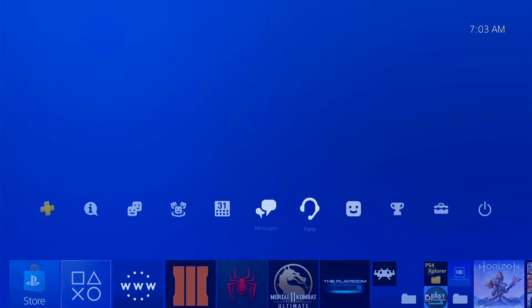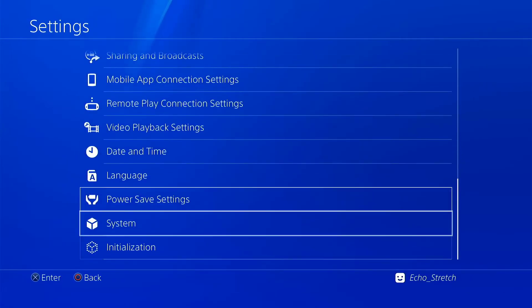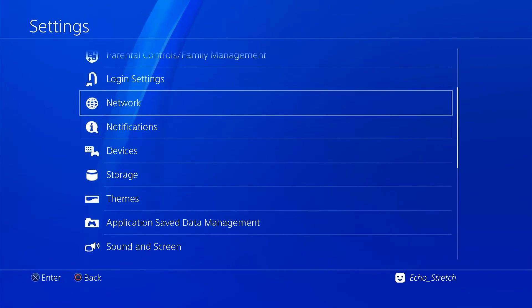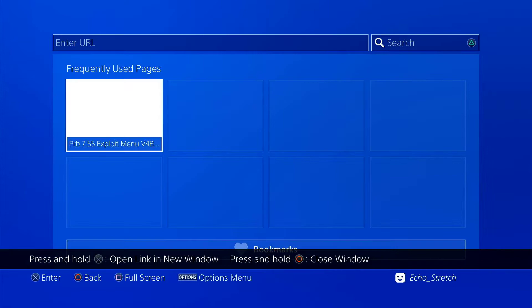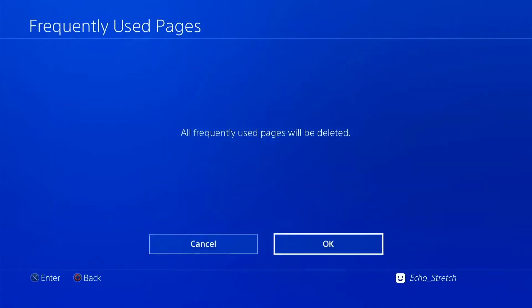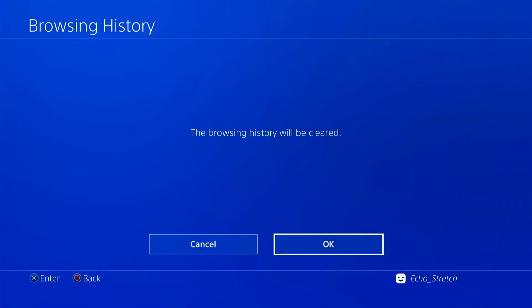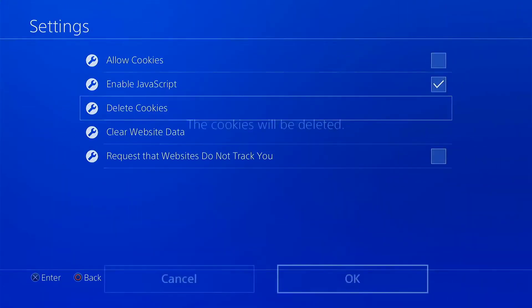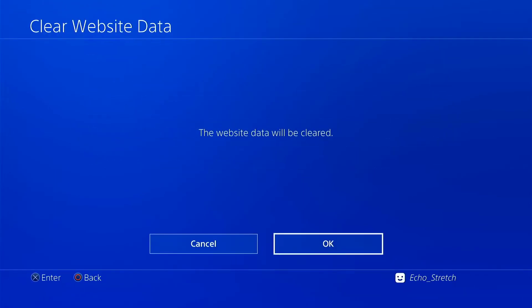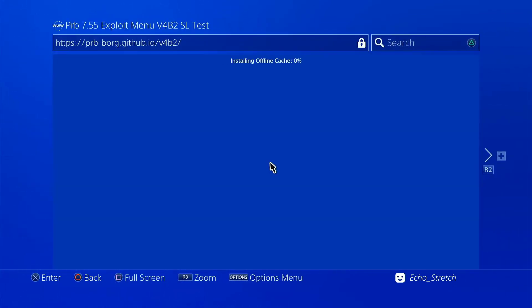We'll jump right into it. You can see I do not have debug settings going on. We'll go up to our network and turn on our internet, go ahead and open our browser — just do the usual. We'll go into bookmarks and go ahead and launch it.